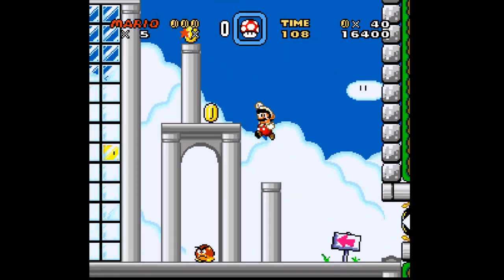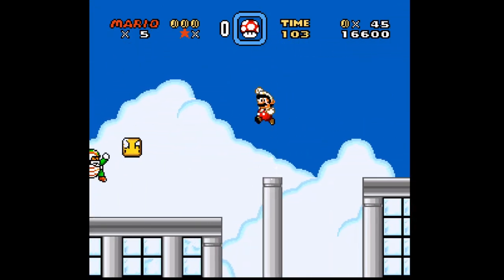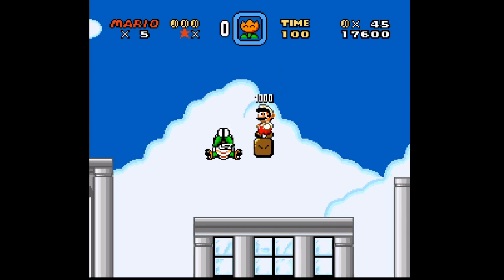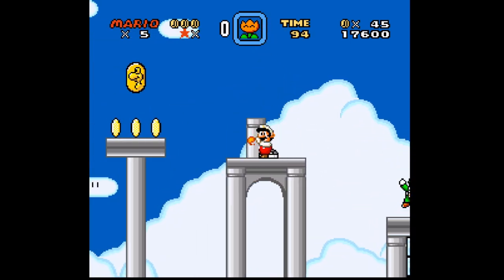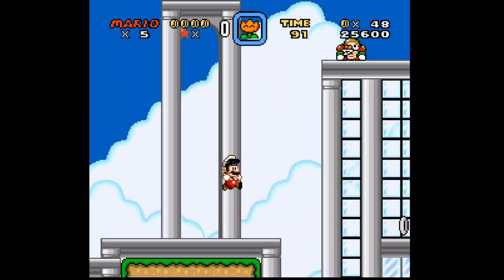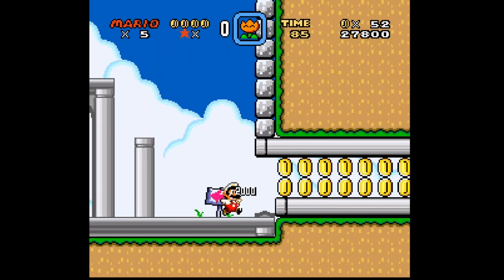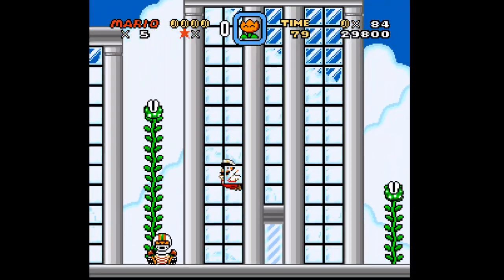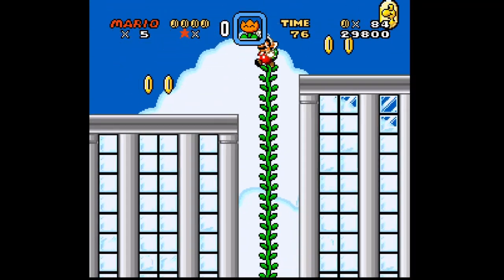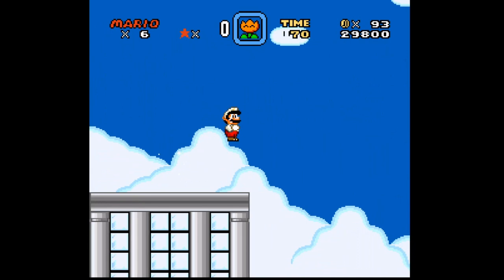This part is obstructed, so you need a P-switch — a silver P-switch. Here it is. And if you use it, you find a Yoshi coin. This stage — we are still in New York, and everything is cloudy. It looks fine. And that's the entire stage. I think it's a pretty fun stage.